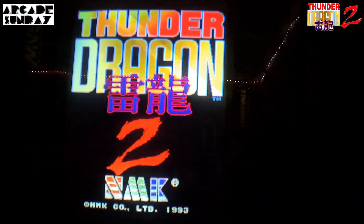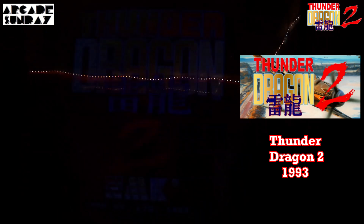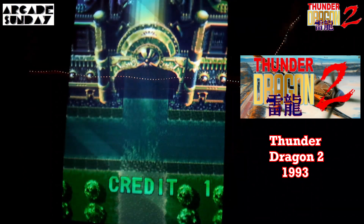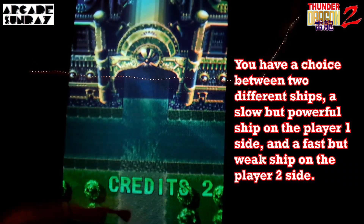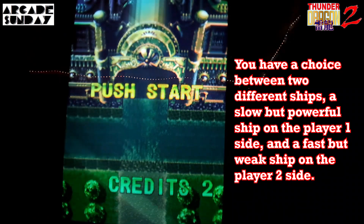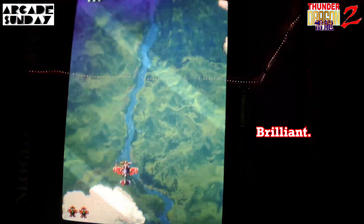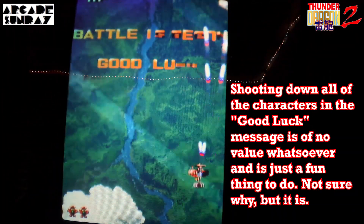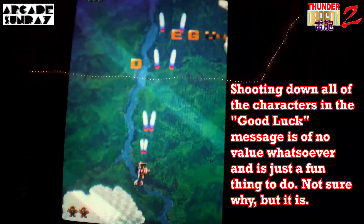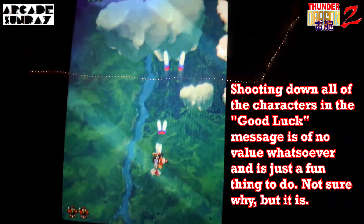Alright, a couple of coins for Thunder Dragon 2 — I'm just going to put them both in at the same time. You'll notice this is 1993, only two years later than Thunder Dragon 1. Obviously that first game did pretty well for NMK. So again, a new sort of graphic style — still very big, bold graphics, great pixel art. You'll notice that you can shoot the letters down there; it's a cool little effect, totally unnecessary, doesn't do anything for your score — it's just there for fun.